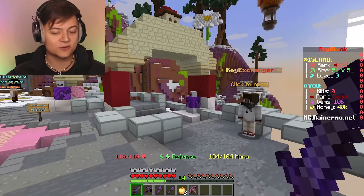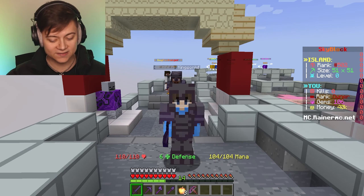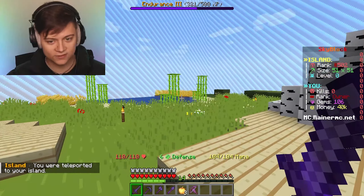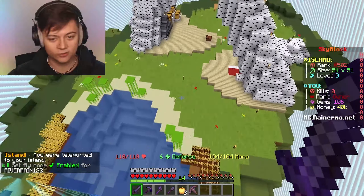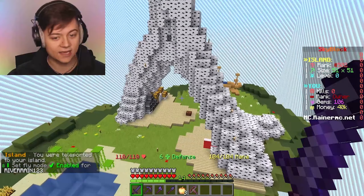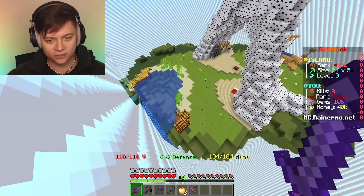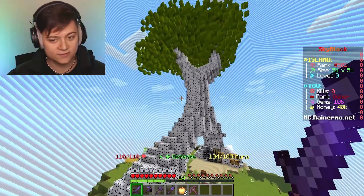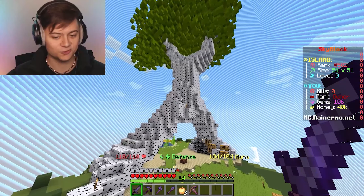That is going to go and wrap up this crate opening. I hope you actually did enjoy - it was super fun. Next up, we're going to go and actually head over back to the island. We need to do some work. If you guys remember, we went and created this epic island. This island is actually free if you guys want to go and get it - no rank needed. It is insane. Now you guys can go and see the whole entire thing, and we got this massive tree over here as well, which is super OP.